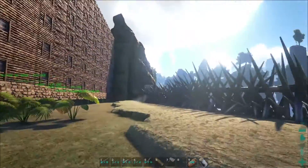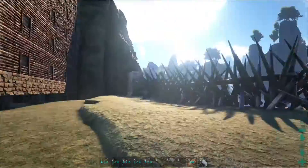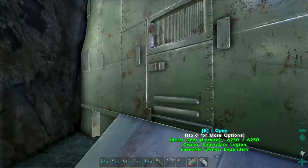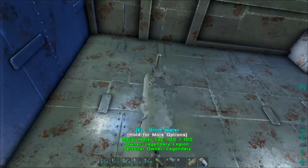Up until the tap room - which has a tap in it. The water tap literally sticks right through the wall.